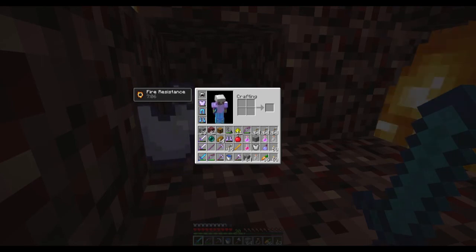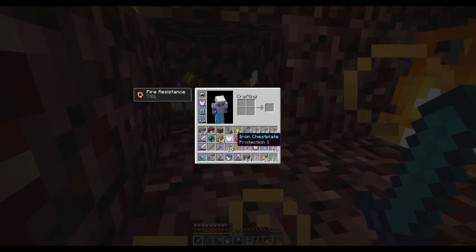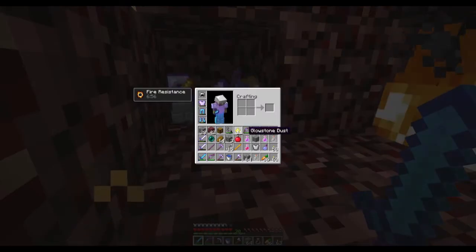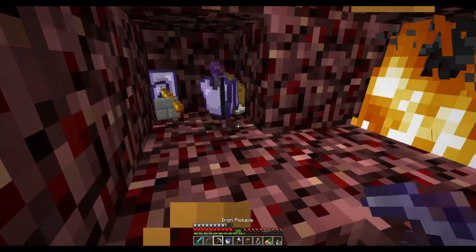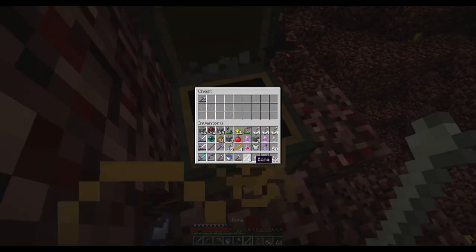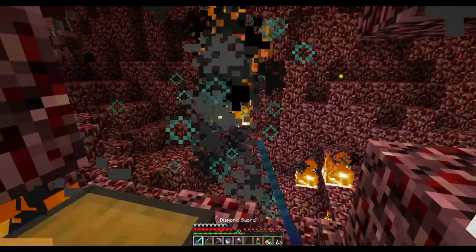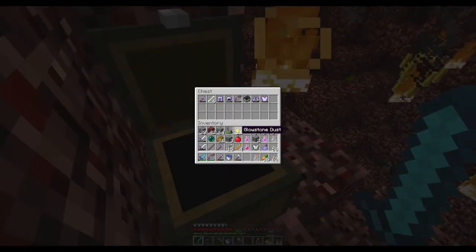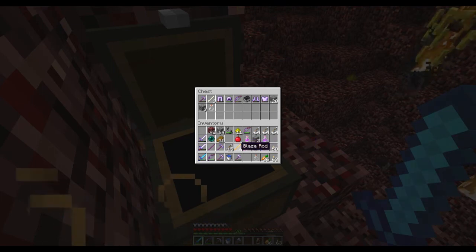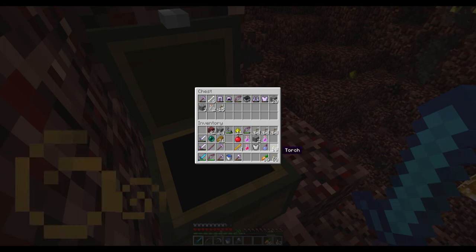Let's grab the armor instead — the boots are just about dead, protection one, just about dead. Do I have a chest? Here we go. I'll put a chest here and put this junk in it, just in case. That's my just-in-case junk chest. We'll put some blocks in there, an empty bottle, some arrows, and another empty bottle.